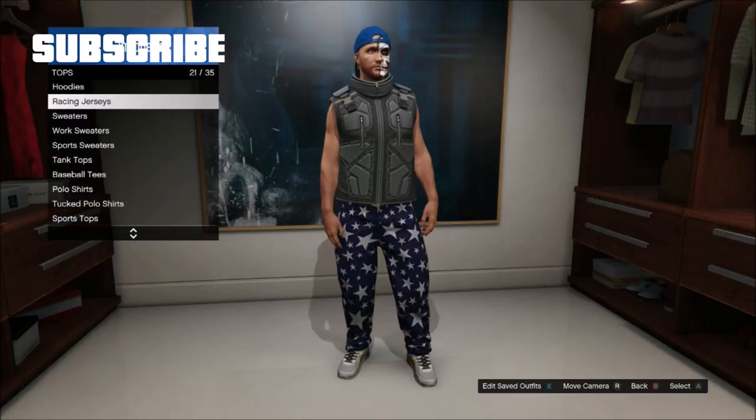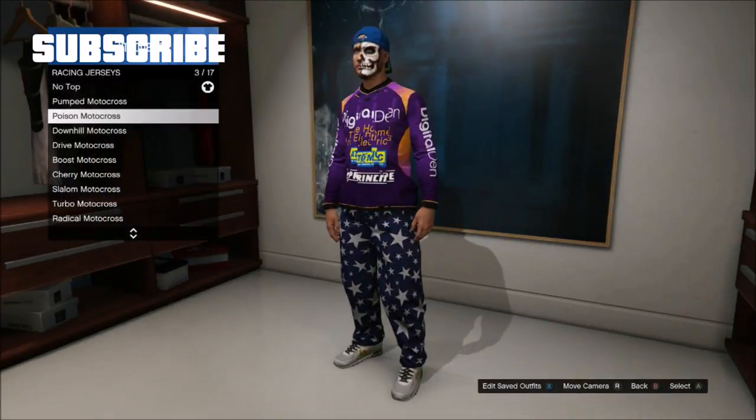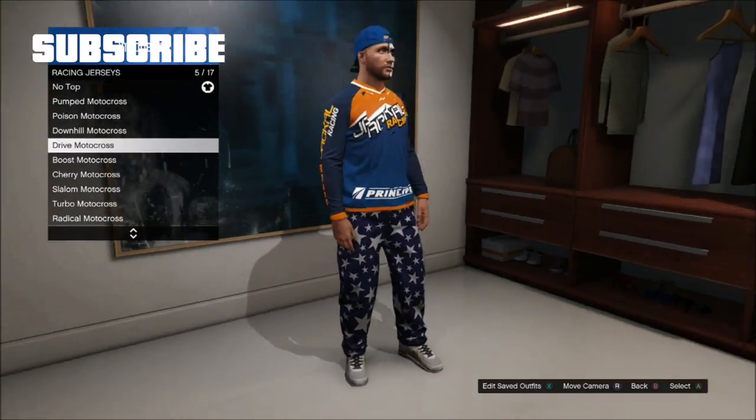The first thing you need to do is pick any heavy utility vest. Now go to racing jerseys and pick any racing jersey. You'll notice that the letters are glitched out. Save the outfit and you're done.